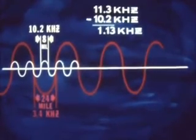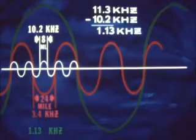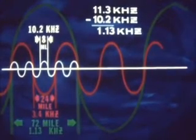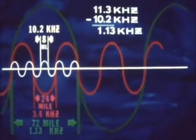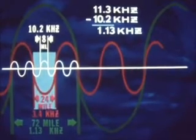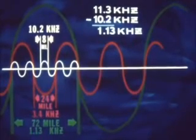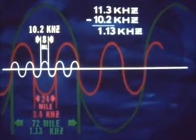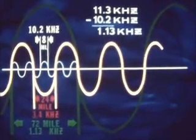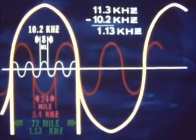Using the same procedure with the 11 and one-third kilohertz signal and the 10.2 kilohertz signal, we get a difference of 1.1 and one-third kilohertz with still wider lanes of 72 miles, which in turn give us a much larger margin for ambiguity. Using the same procedure, we can work our way down to a 24-mile lane and ultimately to an eight-mile lane. In spite of the availability of the other two frequencies, the 10.2 kilohertz signal is the essential frequency needed for accurate navigation. The additional signals simply make it possible for suitably equipped receivers with the aid of dead reckoning to resolve lane ambiguity any time and anywhere on the globe.